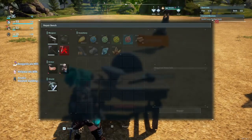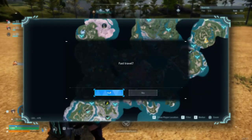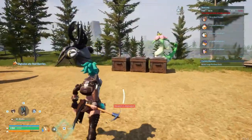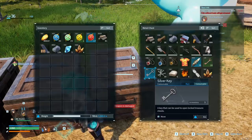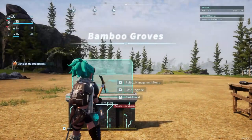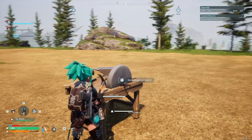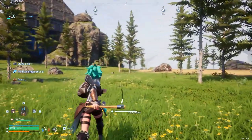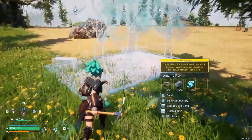My pickaxe broke on me and I don't have the metal. I'm going to have to run up here. I'm not going to have metal up in this base - it's all over at the mining base, I already knew it. Okay, I got enough metal for this. Here's my repair bench - repair. I also need to repair my armor. Should have probably focused on that too. Now I believe I got the last amount I need for the logging site.